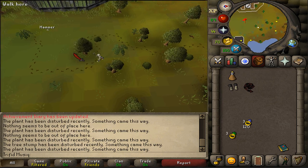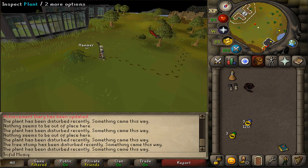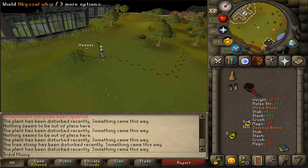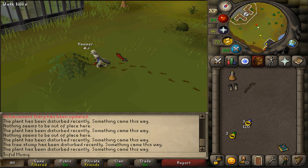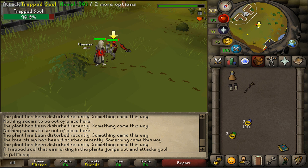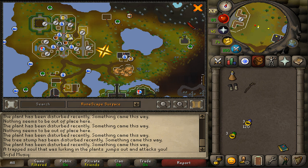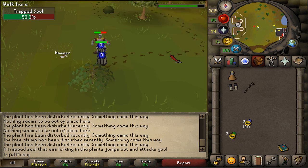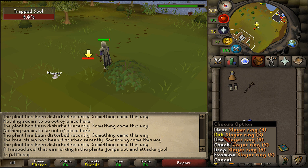Once you've done it four times, you will see the final one, which is a plant. Once you inspect it, a level 30 will appear and attack you. So be prepared and inspect the plant to find a tortured soul. Kill the combat 30. After we've defeated this soul, we will need to return to the three Kals so they will do our favor.